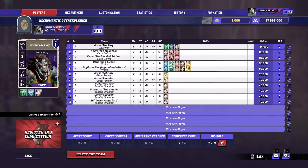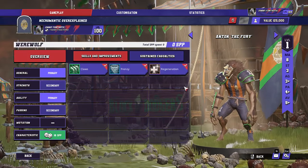Necromantic are a powerful team, but they are very limited in what they can get because they're just so expensive. As you can see, there's one werewolf and two re-rolls. In Blood Bowl 2, you used to be able to start with three re-rolls and one werewolf, or two werewolves and two re-rolls. Now you've got to drop even one of those. Everything's so expensive now — it really is quite a brutal start. But they've still got some things going for them, so we'll go through the players in order.